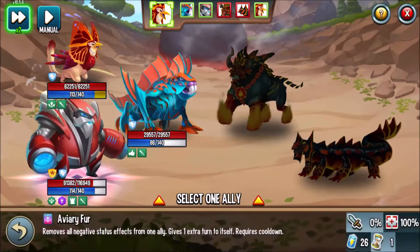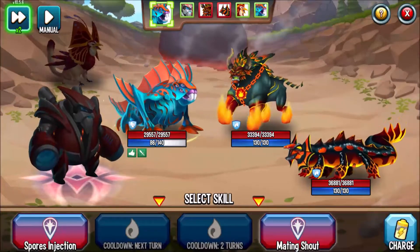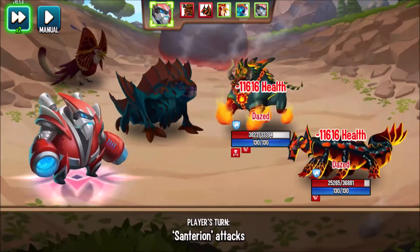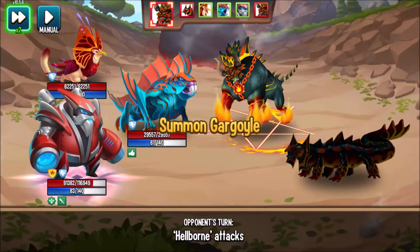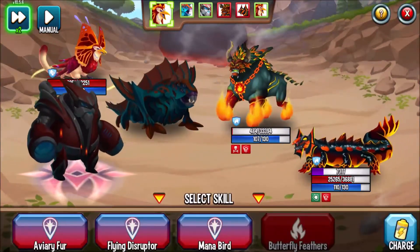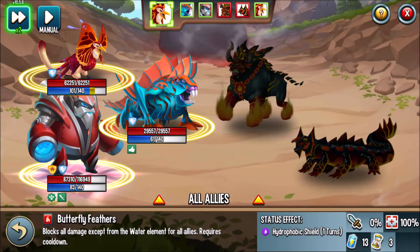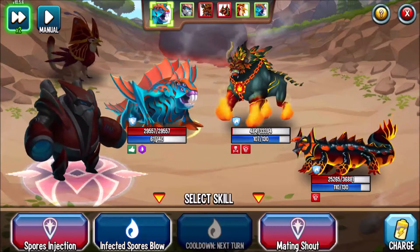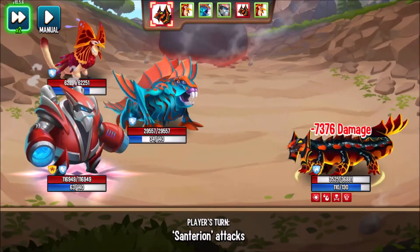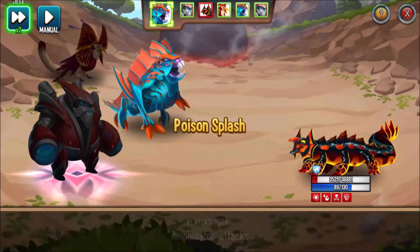We'll go with Aviary Fur, but that won't actually work here, so we'll Recharge. We'll go with Spore's Injection, then Neural Network Carols. Since Plephidon has a shield, we'll go with Flying Disruptor to remove that shield, then Butterfly Feathers for a Hydrophobic Shield. We'll go with Infected Spore's Blow to take care of Hellborn, then General Belkirs to heal Centurion. We'll Recharge and go with Poison Splash to end the battle.